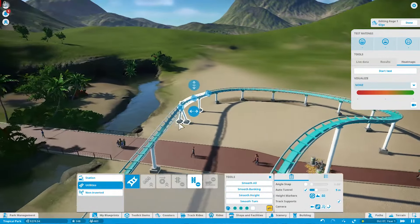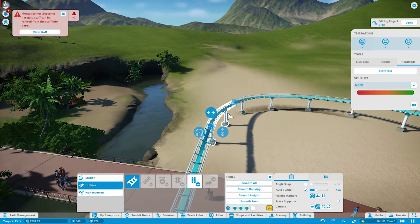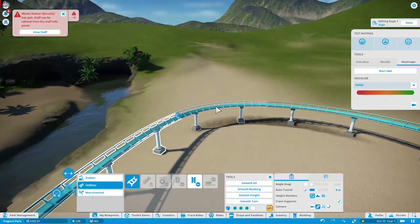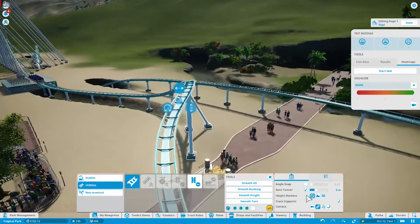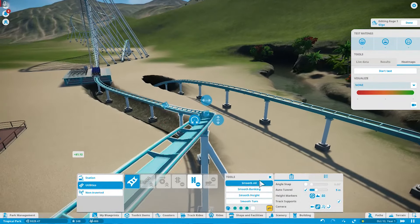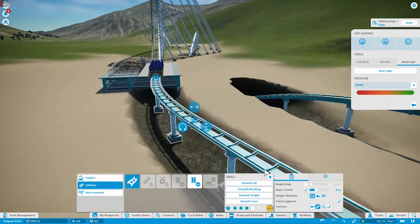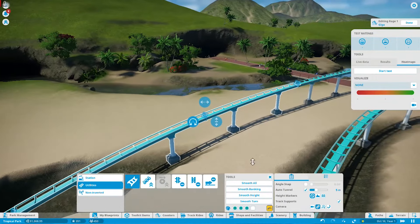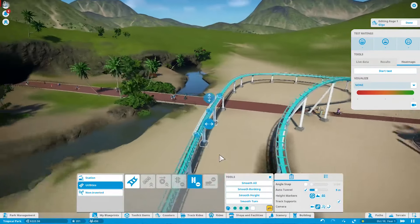Now we can just tilt this a little bit — nope, the other way. I'm just trying to smooth this out. Okay nice, that's smooth. This one — smooth out. It's definitely gonna rip people around this a little bit, but that's a little — I like that it's smoothed out. We do need to look into brakes too, because right now people are going to be hitting the station at like 100 miles an hour, probably not the best. So we'll put some nice friction brakes down, and some trim brakes. Let's start the test.